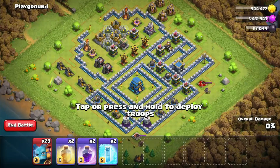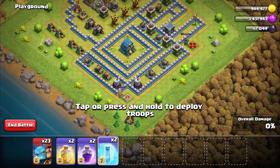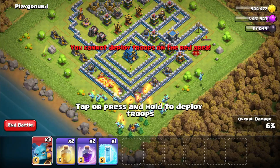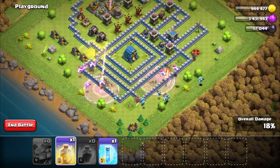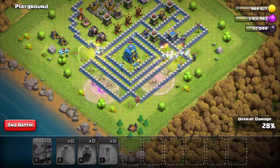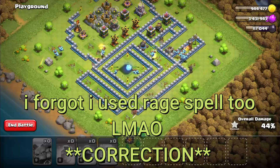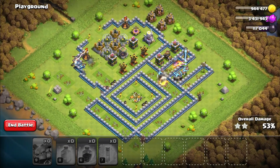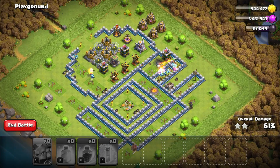Let's try the Super Minion for the first time. I'm gonna drop the Minions over here, but first I have to freeze the wizard towers because the wizard towers are badass when it comes to air troops — they demolish air troops pretty fast. So this is the Super Minion attack, guys. Do these Minions also drop a rage spell? I think Super Minions do the same thing as Valkyrie — but I'm not sure. Let me check. No, they do not drop any rage spell.